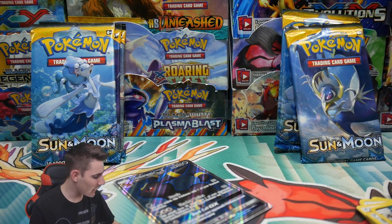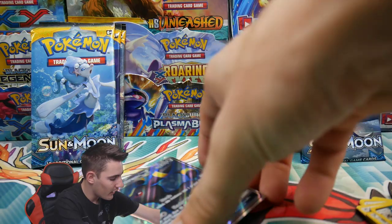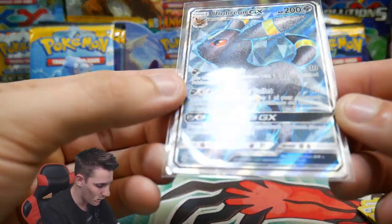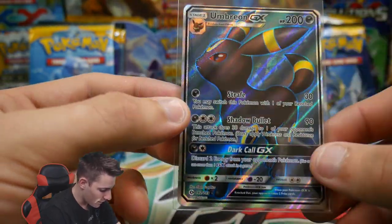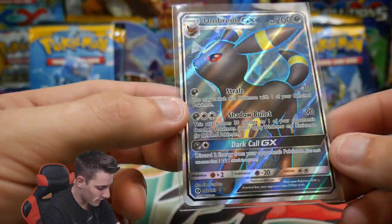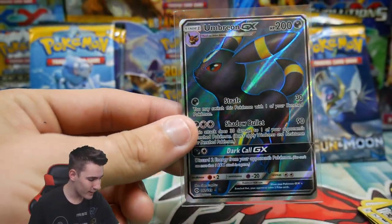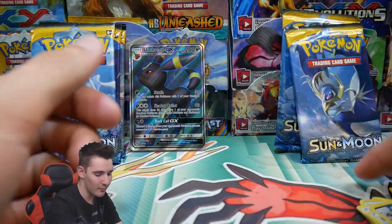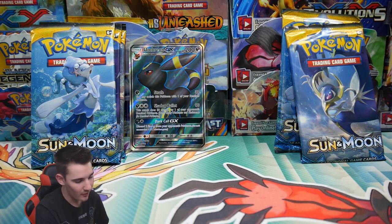Oh my god, yes — that is absolutely epic! No flippin' way. I actually did get this card for like $5 from a friend of mine. Wow, check that one out — it's so off cut, look at the top and then the bottom. But wow, I can't believe that — I've actually pulled an Umbreon GX Full Art. That is absolutely epic. The Umbreon — yes! You guys know I've been looking for that Umbreon from Fates Collide for so long now.